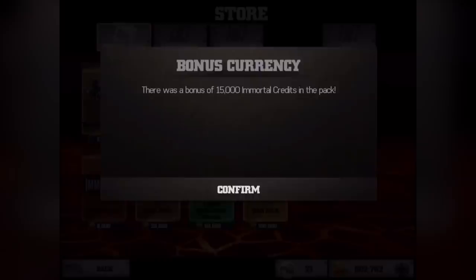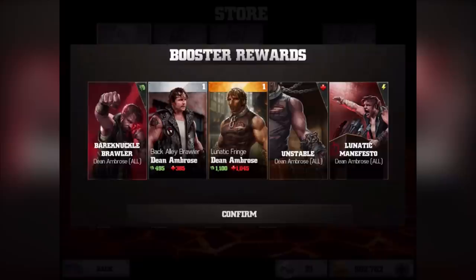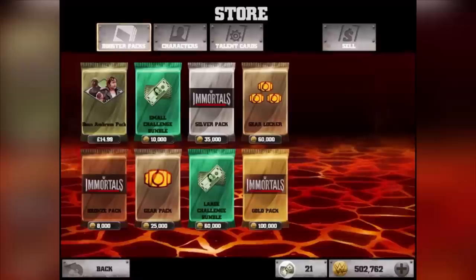We just bought the Dean Ambrose pack and there was a bonus of 15,000 Immortal Credits in the pack. Oh my god, Dean Ambrose looks really cool! We got the talent cards with it - Bare Knuckle Brawler, Unstable Dean Ambrose, and Lunatic's Manifesto Dean Ambrose. The Lunatic one with the mask looks crazy. The Lunatic Dean Ambrose stats are pretty high - attack is 1,100 and health is 1,045.